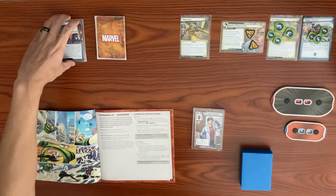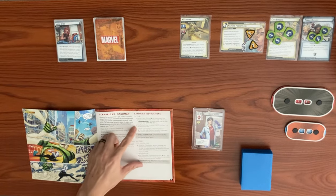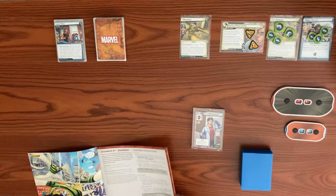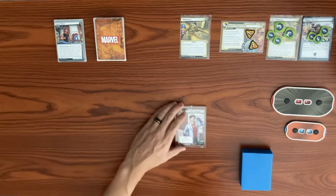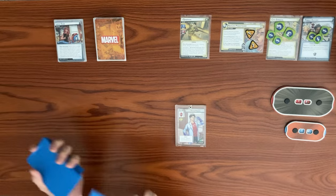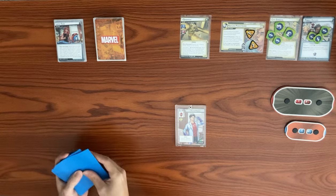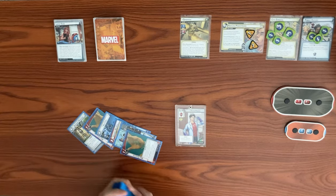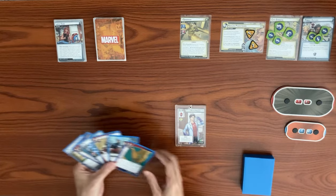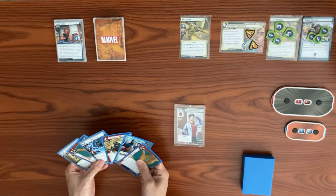Setup is complete. We shuffle up the player deck and draw up to our hand size of six in alter ego. We have some pretty good cards in our opening hand and decide to start.